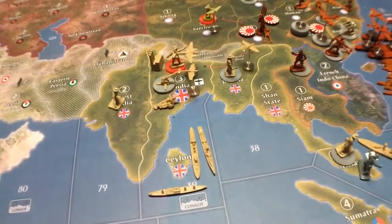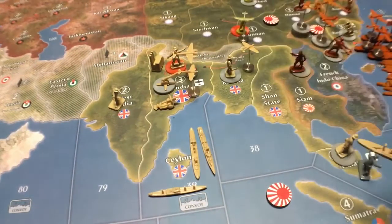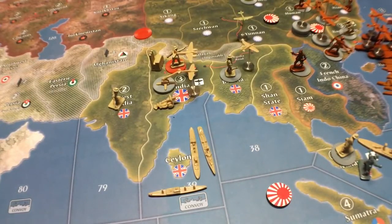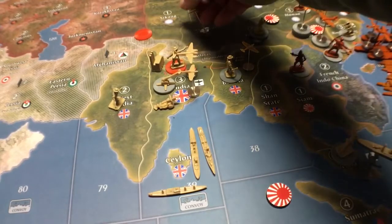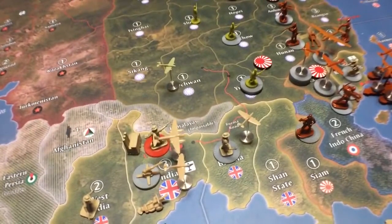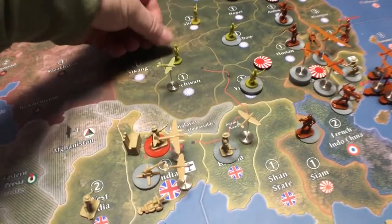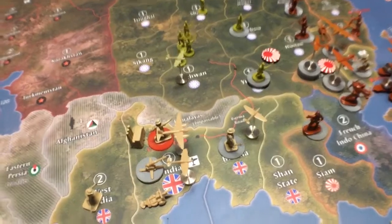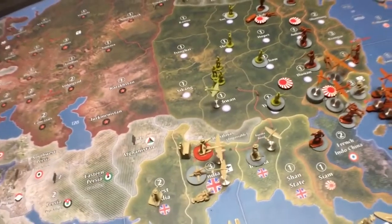Then it's China's turn. China's going to want to take back the road — they'll go into Yunnan and take these guys out. Let's say they lose a couple. You're hoping they take more off than that, but we'll say two. A lot of people will fly the fighter back there, and I'm going to show in another video what you can do with that fighter instead. They got 12 IPCs and they're happy because they got the road back and only lost two things.